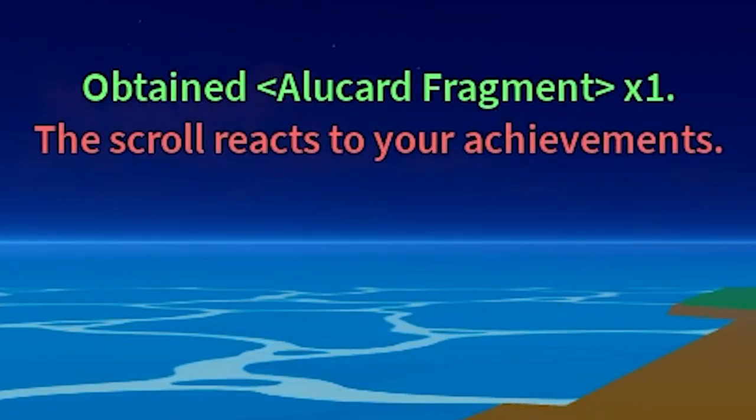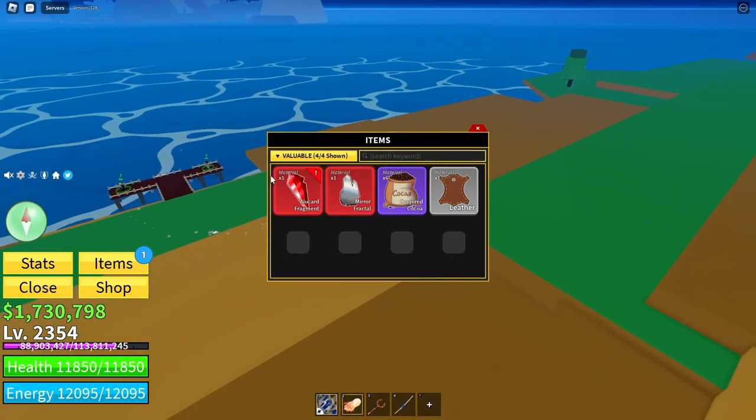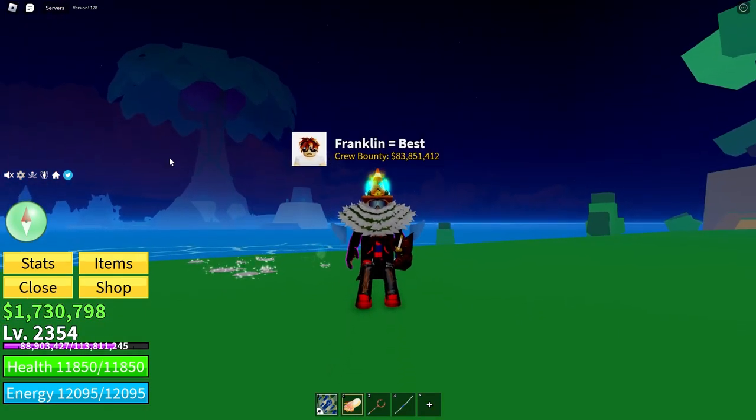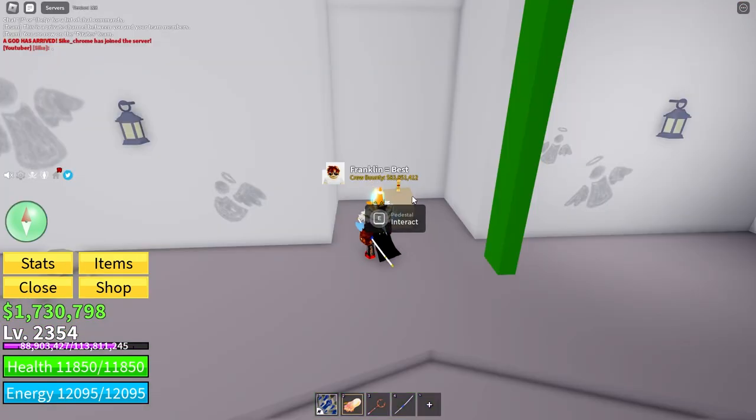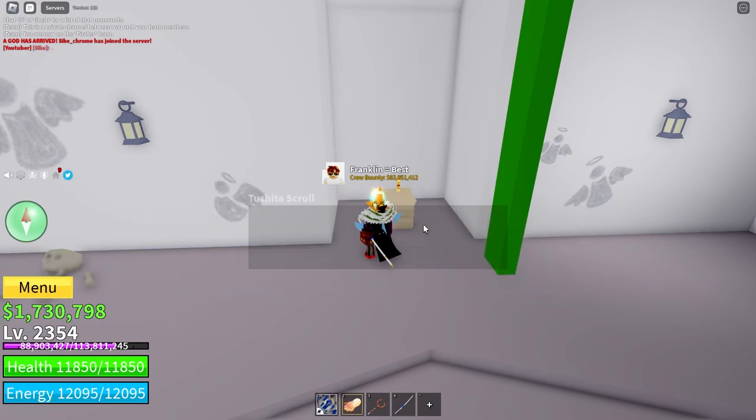And they gave me an Alucard fragment. The scroll reacts to your achievements. So the Alucard fragment is in valuables. Now head back to the scrolls. Go back to the scroll — it says the same thing. Second trial is Sense of Duty.